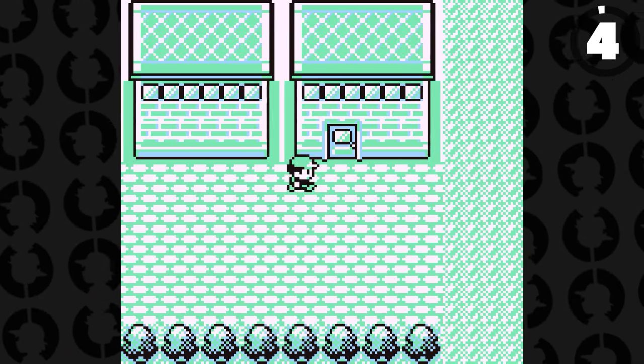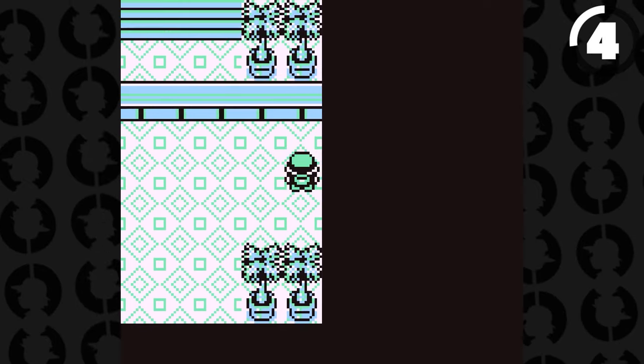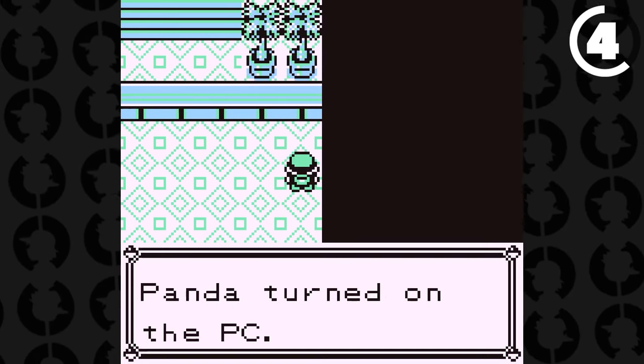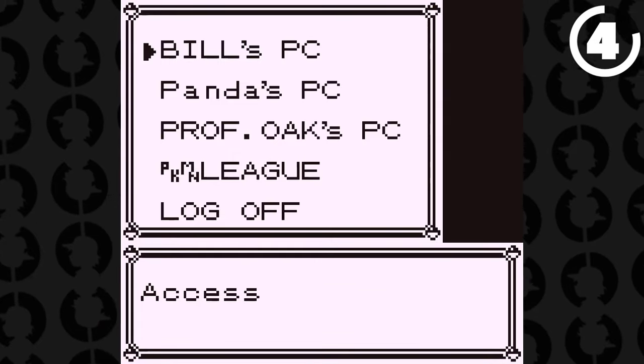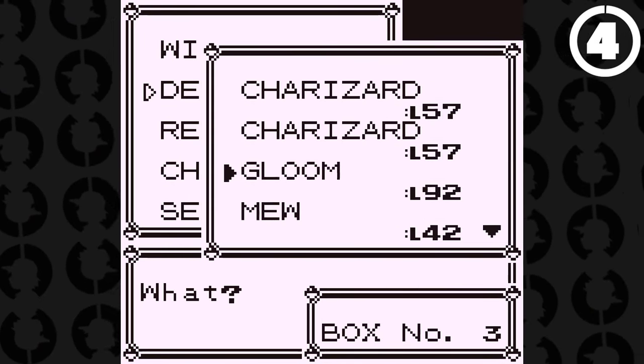In Celadon City, you can actually find an invisible PC. It's located in the corner where you cannot see it, but if you interact with that corner, you'll discover there is a computer there that you can use to trade and switch your Pokémon in.